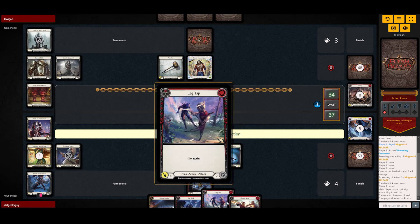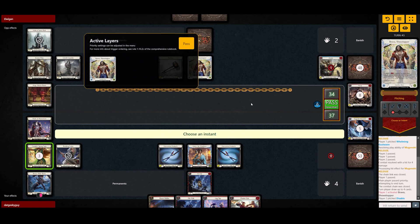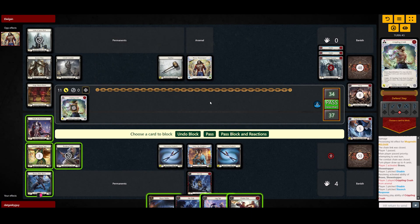We do have some tools here — you can actually feel free to use the Flick Flag now if you want. He's gonna go for a Dominated attack. He's pitching Disable and going for a Crippling Crush. So Crippling Crush is coming for 11.